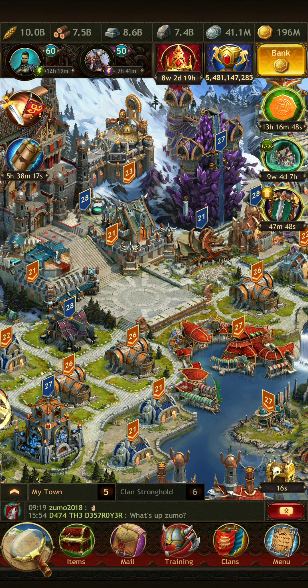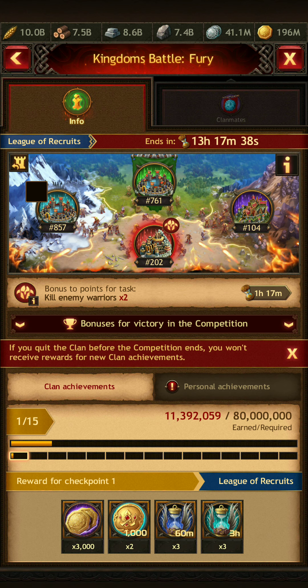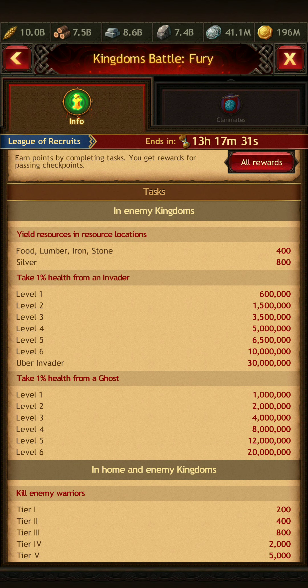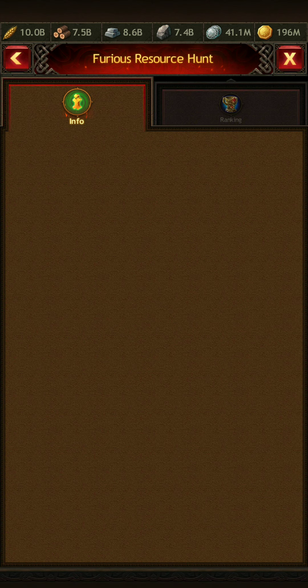If you're having trouble getting resource items, I recommend hitting up the competitions. There are plenty of competitions right now. In the kingdoms battle competition there are rewards for gathering resources, and if you gather silver — I talked about this in my past videos — you will get double points, so that's always good.